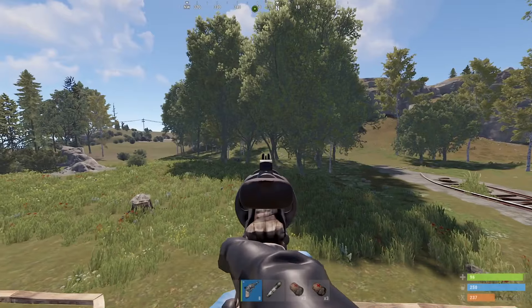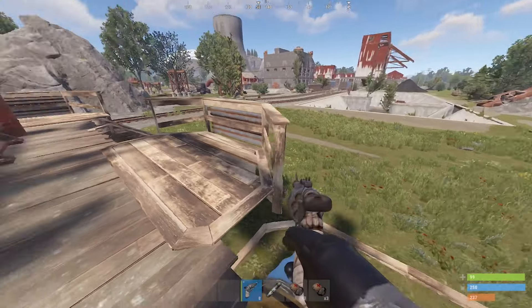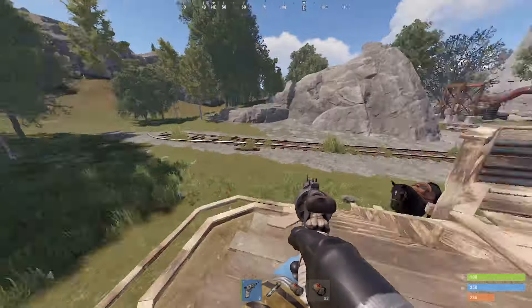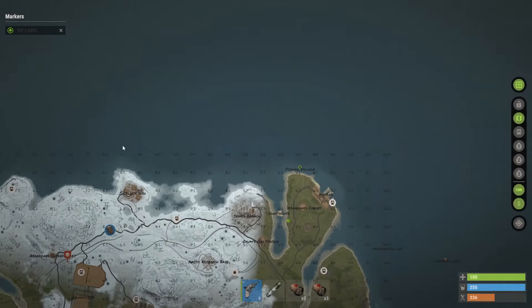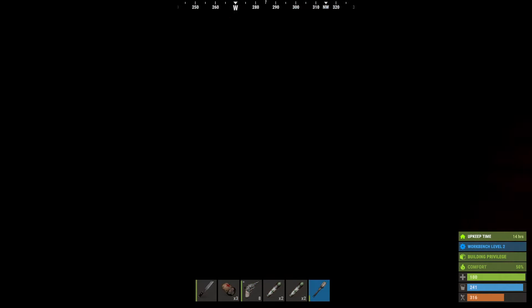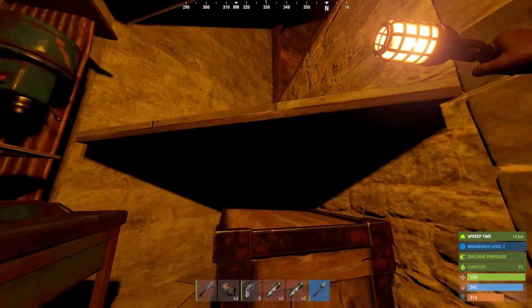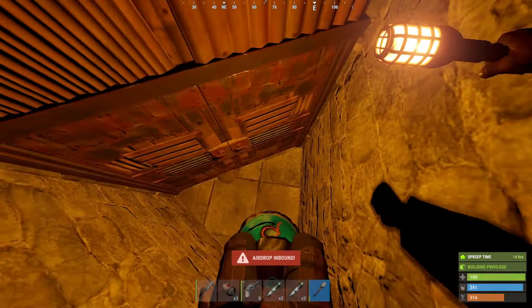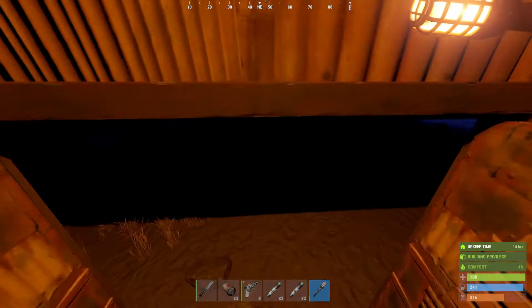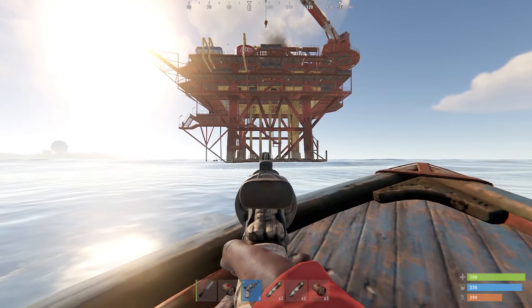We'll go back, craft up a bunch of meds, bunch of ammo and I think we just gotta send it. We need to get an oil rig run done otherwise we're kind of screwed. Cargo is gone - let's just go, let's become active. Let's go to rig. Airdrop inbound - you know what, we've moved on from airdrops. Our new thing is dying on oil rig.